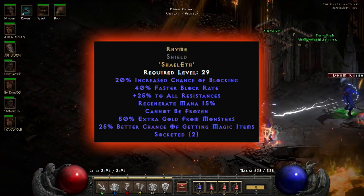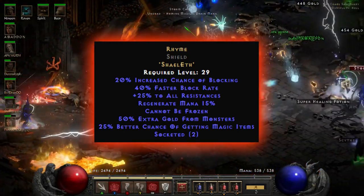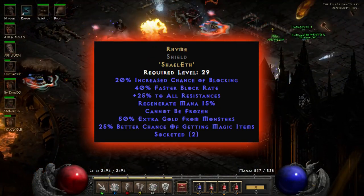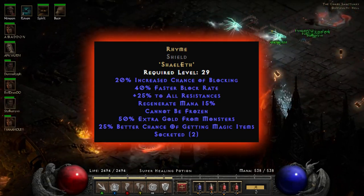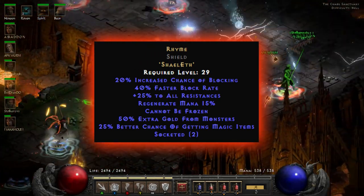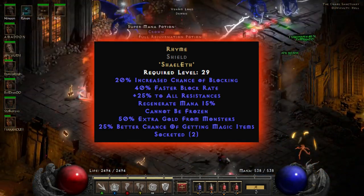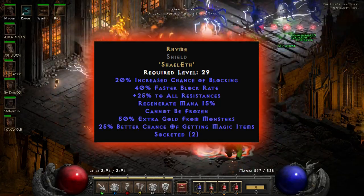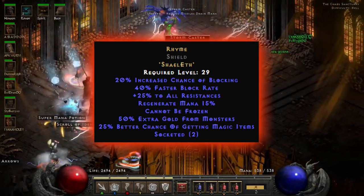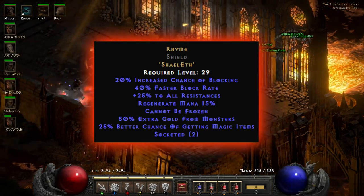As you can see, it's easy to make — consisting of just a Shael and an Eth rune. This will give you 20% increased chance of blocking, 40% faster block rate, plus 25% to all resistances, which is really nice especially mid game once you've hit Nightmare. It also gives regenerate mana 15%, cannot be frozen — which definitely should not be overlooked — and 50% extra gold from monsters and 25% better chance of getting magic items.